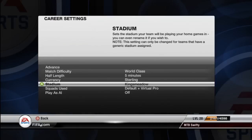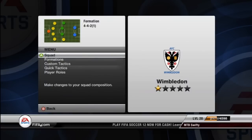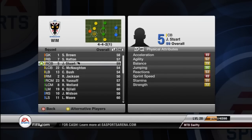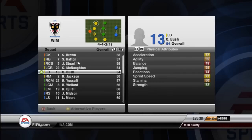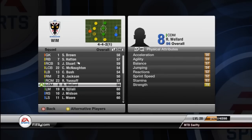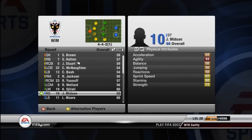Obviously I chose AFC Wimbledon and downloaded the latest squads. Let's have a look at my squad. Seb Brown in goal, Sam Hatton at right back, Jamie Stewart my captain at centre back partnered with Callum McNaughton, Chris Bush at left side. Ryan Jackson is a right back but can play right mid. Rashid Youssef is a centre mid along with Ricky Wellard. Kieran DiGialli is on the left mid with Jackson Mitten and Luke Moore up front.